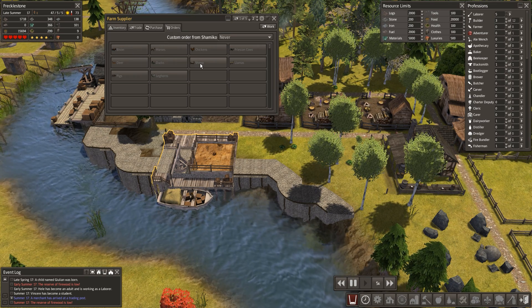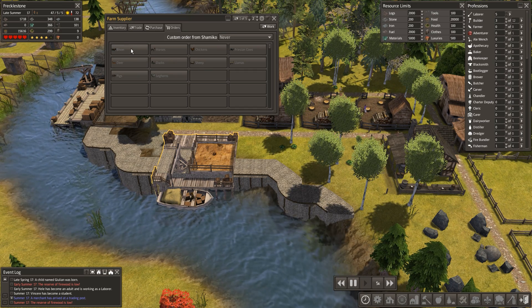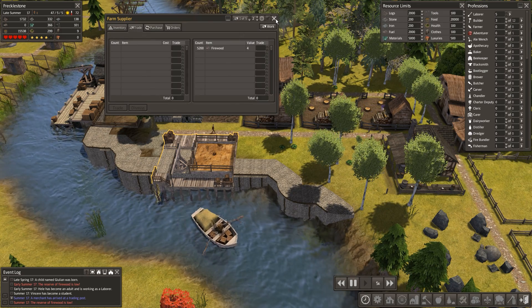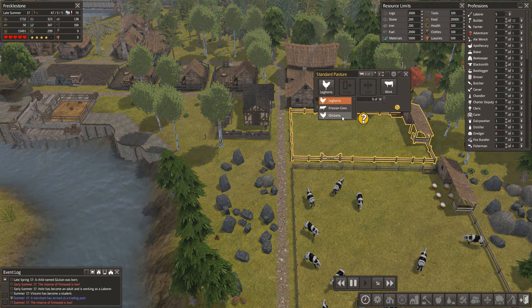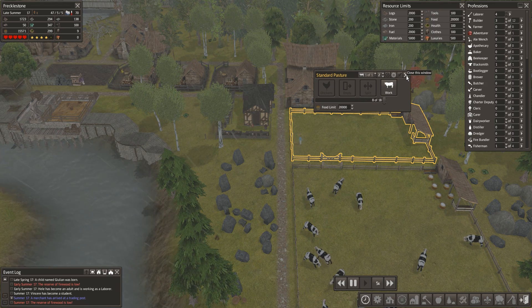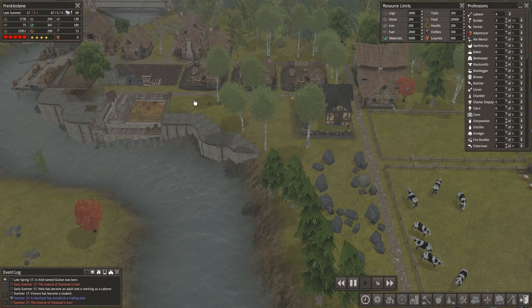I'm pretty sure we have sheep — they're useful for making clothes but we need leather. I don't know if bison provide that or not because the hunter's lodge is only just about covering us. All right, so we've got some chickens — we'll put them in there and take one of the people, and they'll come running across here at some point.